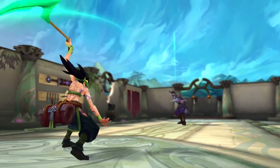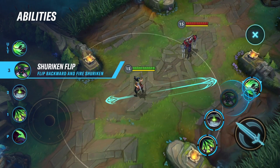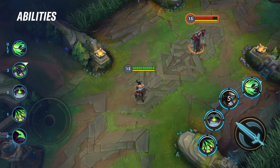Akali's E is Shuriken Flip. Akali backflips and throws a shuriken forward, damaging and marking the first enemy hit. Akali can reactivate Shuriken Flip to dash to the marked target, following them wherever they go.